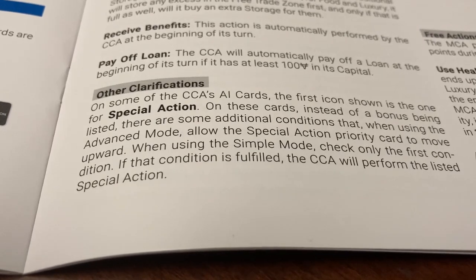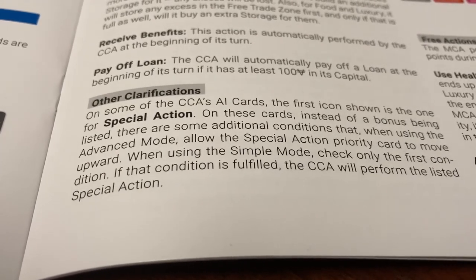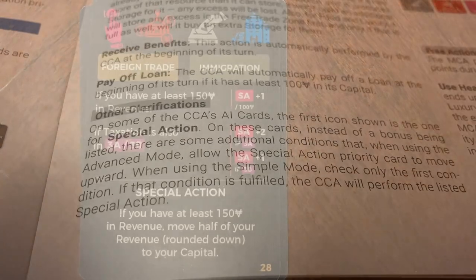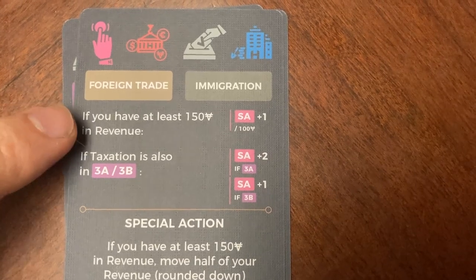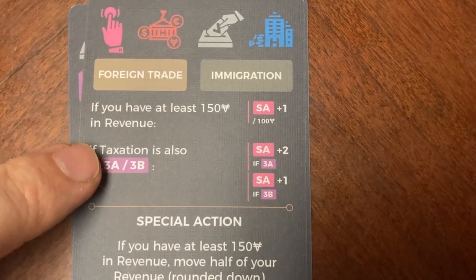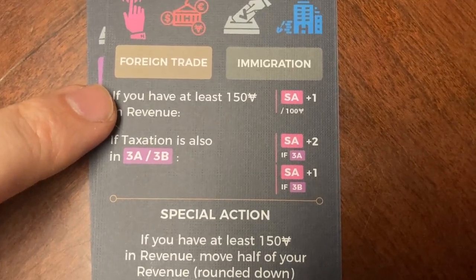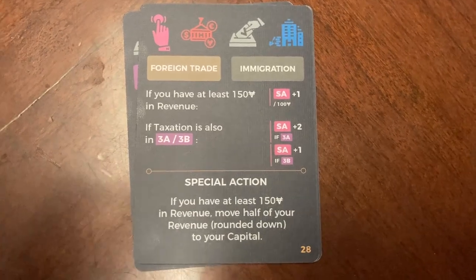Other clarifications from the rulebook: if the first action shown is a special action, instead of a bonus being listed, there are additional conditions on the card that can allow that special action priority to move upward. When using simple mode, check only the first condition — if that condition is fulfilled, the Atoma performs the listed special action. For example, one special action card shows the condition 'if you have at least 150 in revenue.' If that is met, you perform the special action, which is to move half of your revenue to your capital.